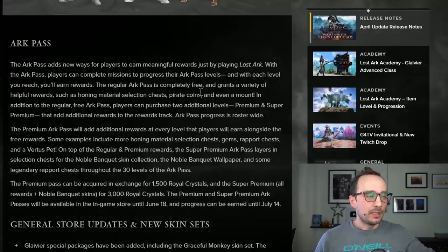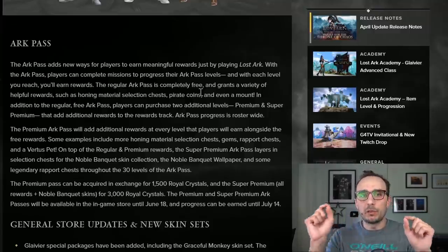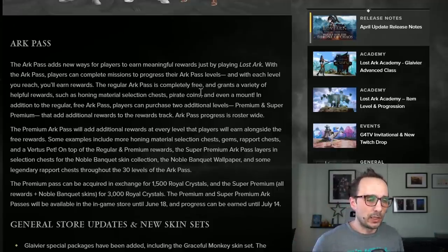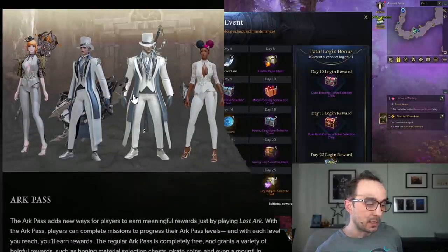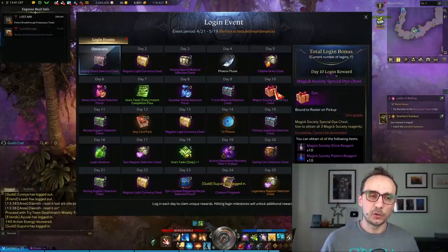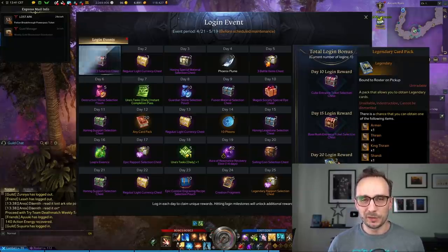Generally speaking, an Arc Pass comes to Lost Ark three times a year — you have three months with it active, then one month in between events, so four months times three equals twelve months. This is 15 dollars per event, not per month, and you get both the basic and the premium (advanced) track. If you want to spend 30 dollars one time, you get all three tracks, including the super premium which contains cosmetic items. I also want to congratulate them on the 25-day login reward track — nice rewards, good for catching up, with honing materials, rapport items, extra chaos dungeon entries, and a little silver.